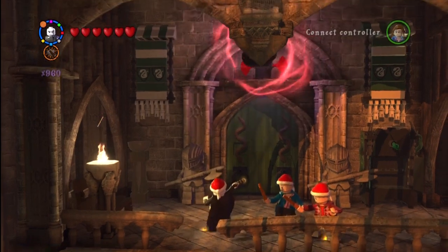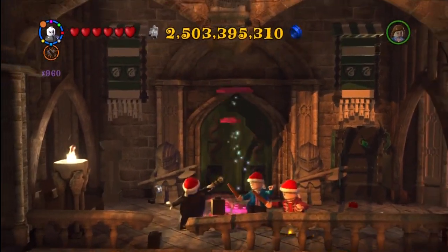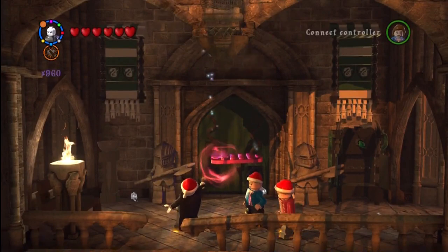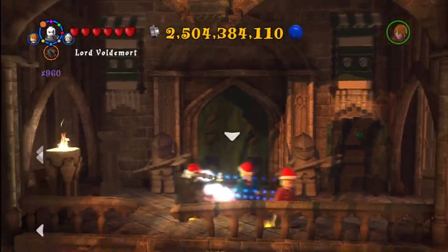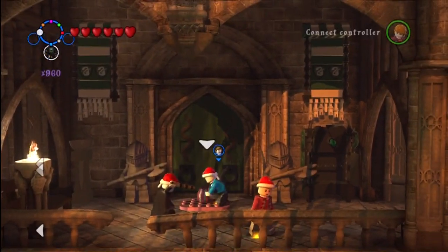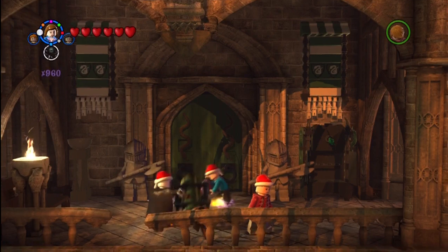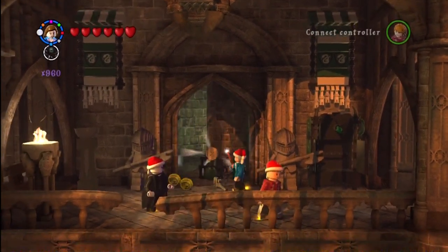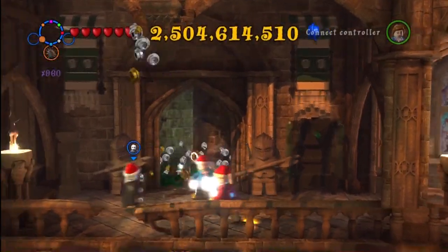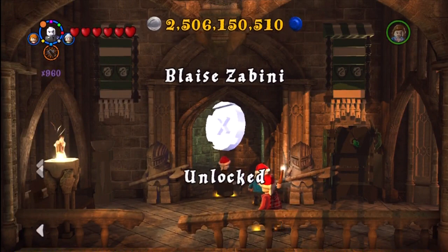Alright, this is outside of the Slytherin room in the hallway with all of the common rooms. You need dark magic, I believe, to pull that piece above the door down, and then Hermione has to use her beaded bag once again. And then you get that, and you're able to break down the door and get Blaze a beanie.